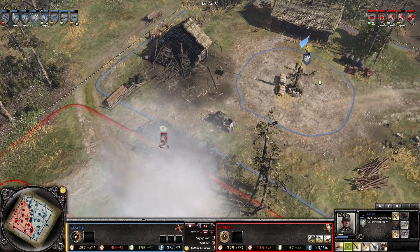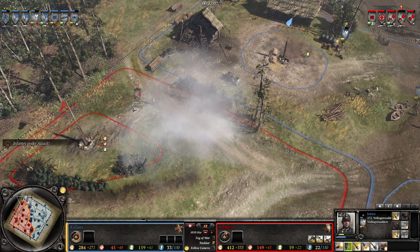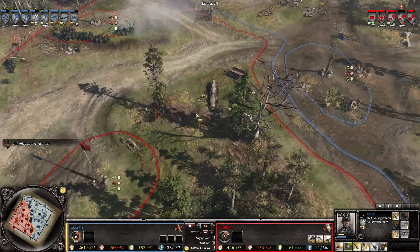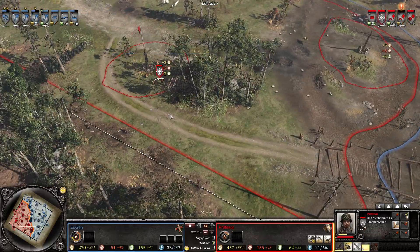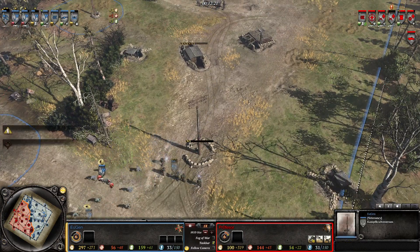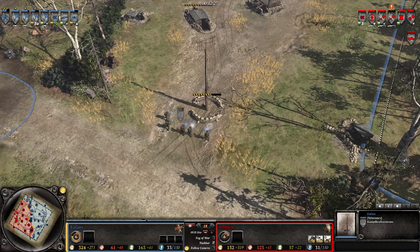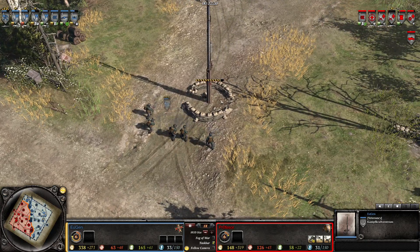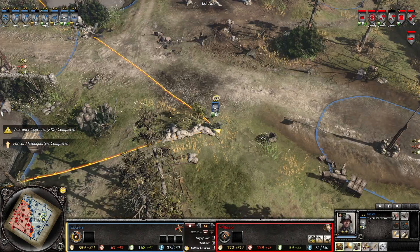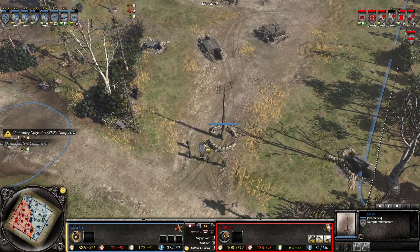Pineappling the Volksgrenadiers — the first guys are quickly moving back. The last guy will pull back and get out of there. The Kamkraft Center is going up — combat engineers. Remember how the Kamkraft Center works for infantry: you actually need to construct the building now to get the veterancy upgrades. Let's see once this is built — the infantry, all of the support teams and infantry, will go to veterancy 2. So if you're playing as Infantry, build your Kamkraft Center to get your free veterancy.